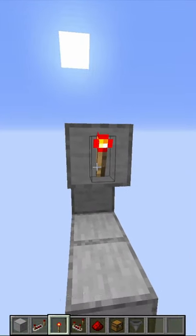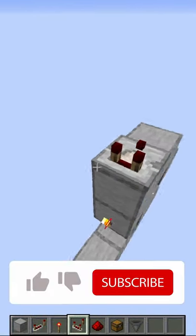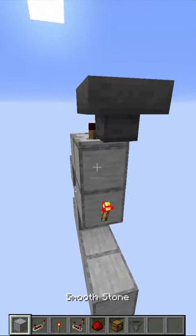Place a redstone torch on the back of that block, and on the back of the repeater you also place a block. Place a block on top and in front of it. Then on the most front block you place a comparator facing backwards with two redstone dust behind it. Then place a hopper facing into the comparator.